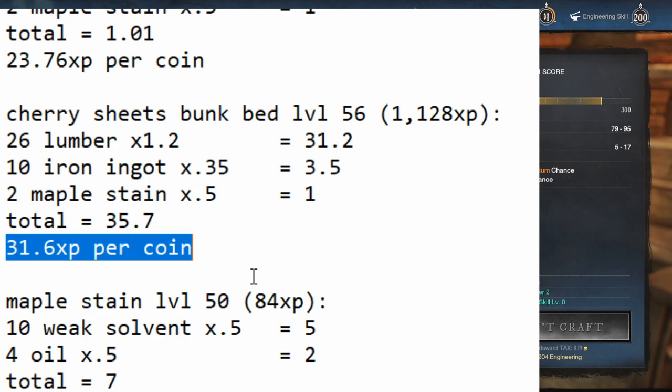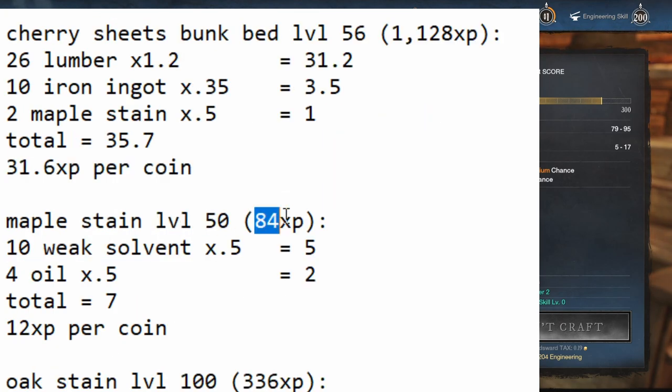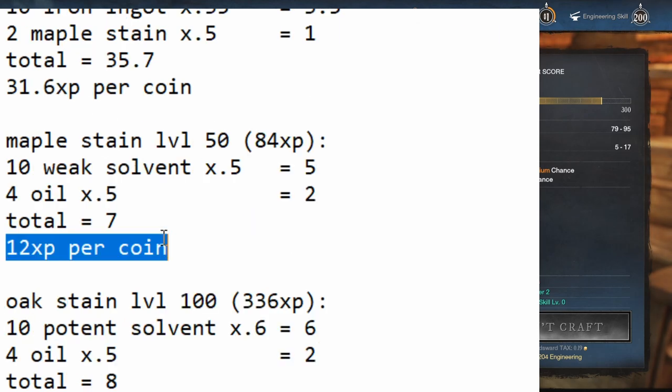Let's look at every single one of the stains. Maple stain is level 50. It gives 84 XP and uses 10 weak solvent and 4 oil. It costs 7 coins and gives 12 XP per coin. It's actually terrible — absolutely terrible to make this one.